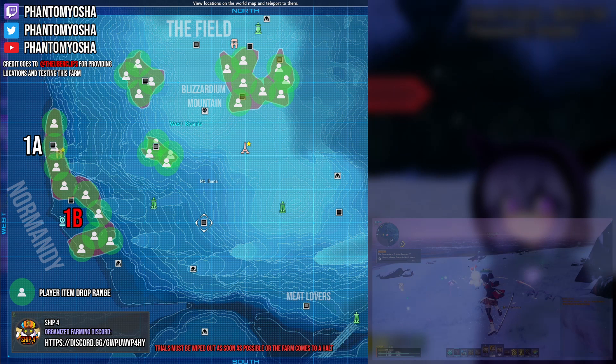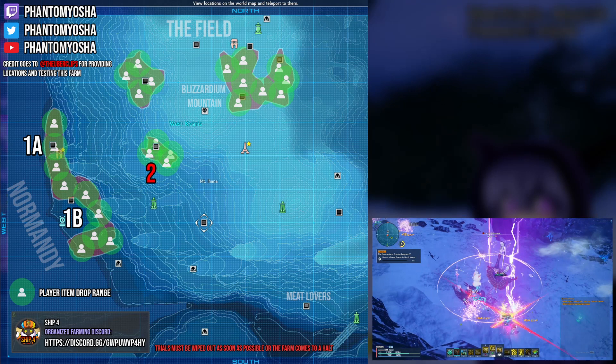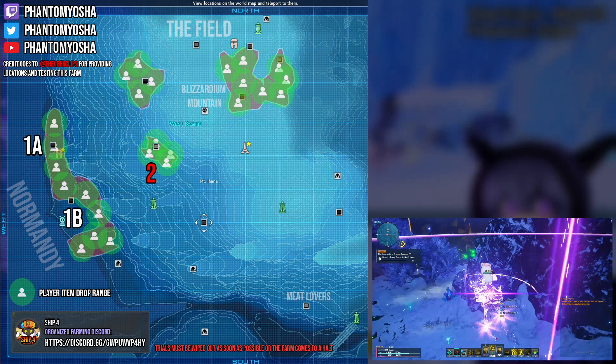Area 2 is southwest of the Blizzardium Mountain. Here you should assign at least four players: two players will be on top of the cliff, and the other two will be at the bottom. This place is small but the spawn rate is fast, and if you get a trial, all four players should jump in and wipe it fast.